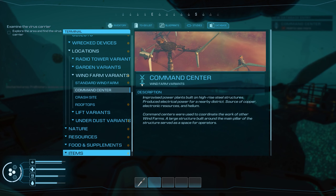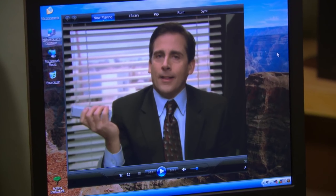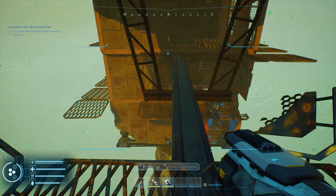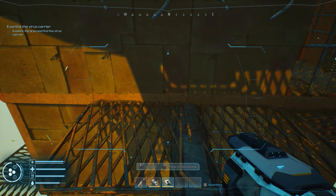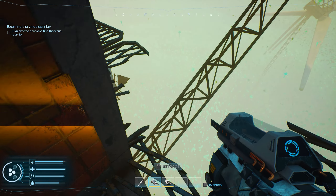Once you land, you can tab up, get your terminal, and read this. Notice that I'm facing the ladder. I had to redo the video because when I started this walkthrough, a storm popped up.